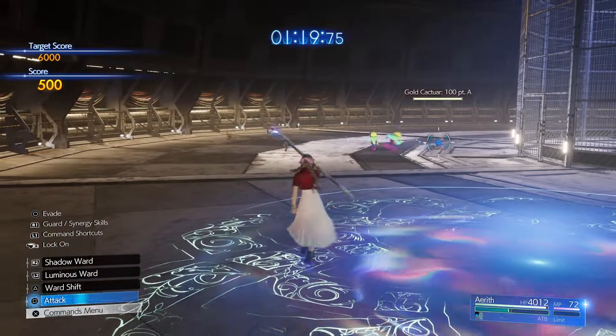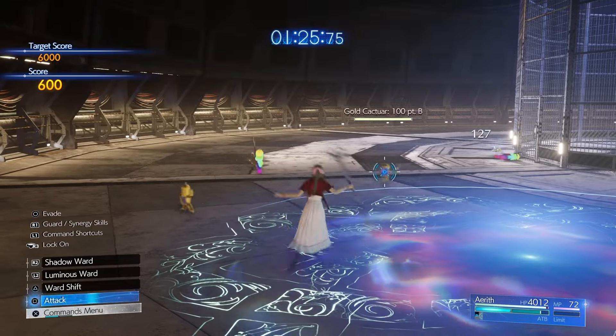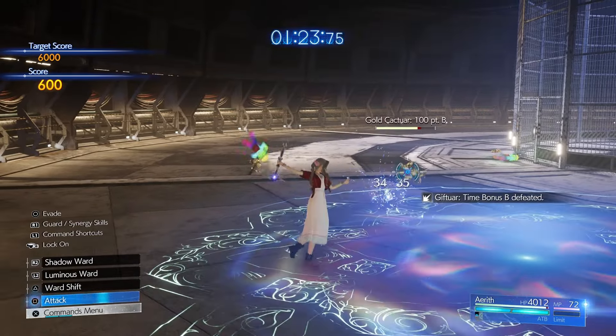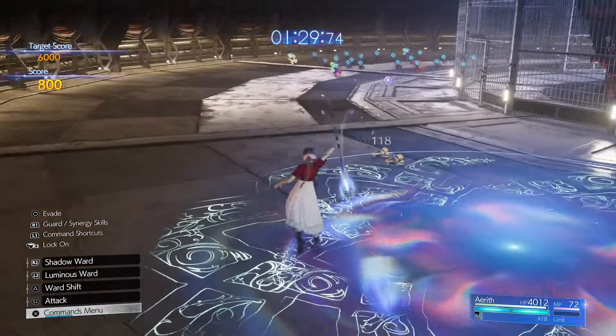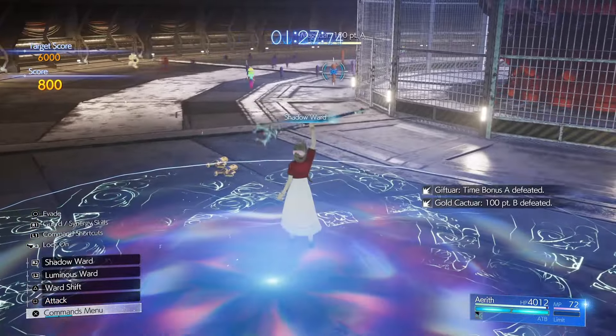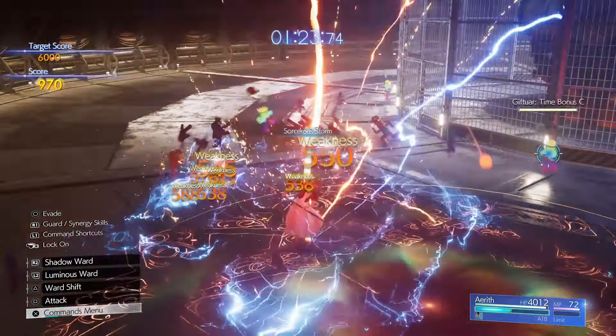Let these guys come to you. Make sure you've got full ATB for your next section because you're going to want Shadow Ward and then you're going to want to fire off Sorceress Storm.